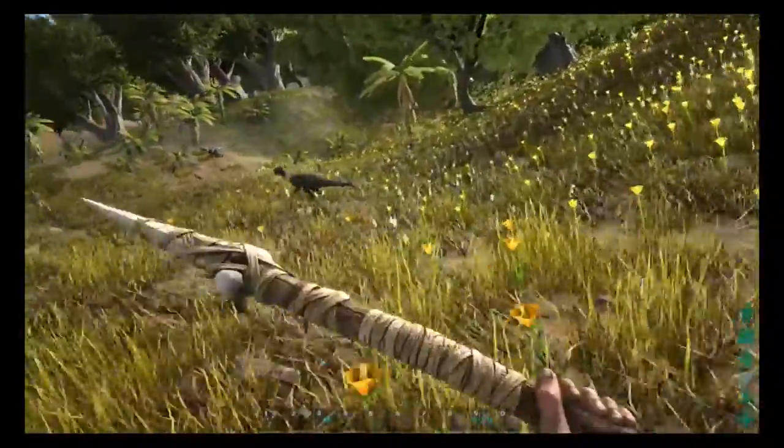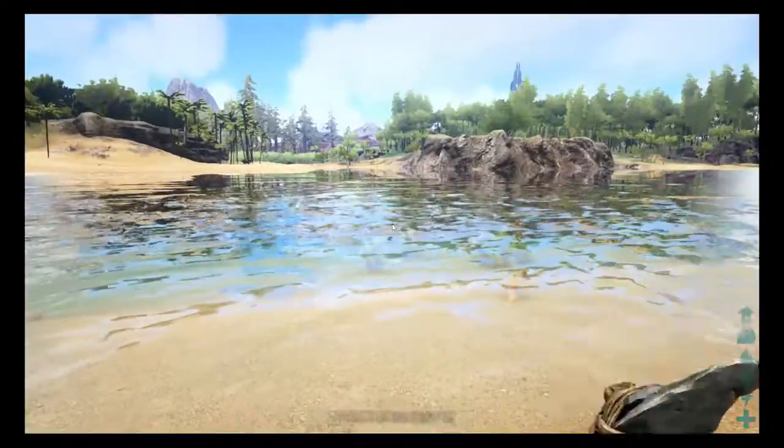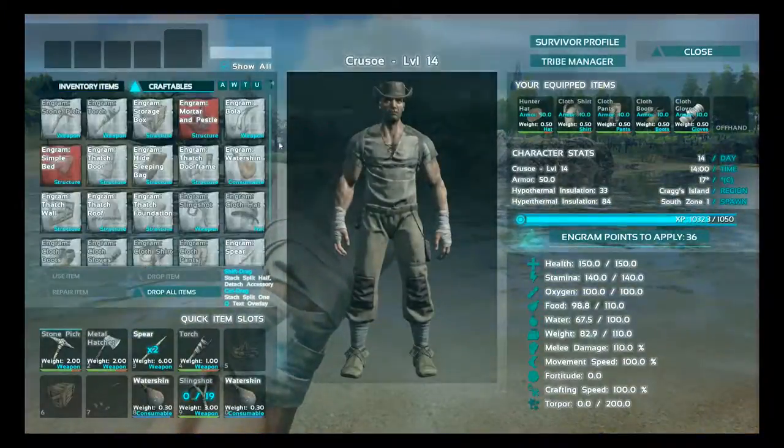It's the first weapon you can unlock, and if you don't have the engram points for it, I strongly suggest that you level up first and then unlock the spear. You'll need wood, flint, and fibre.